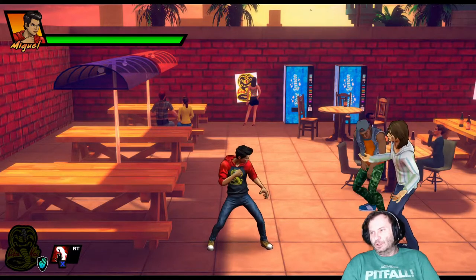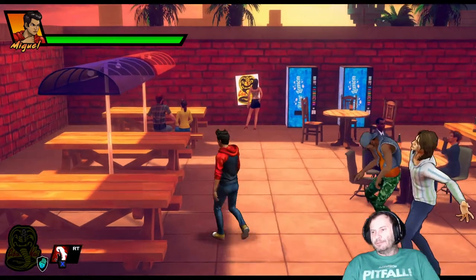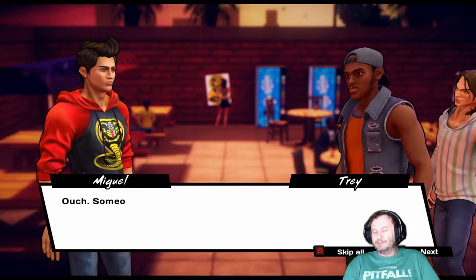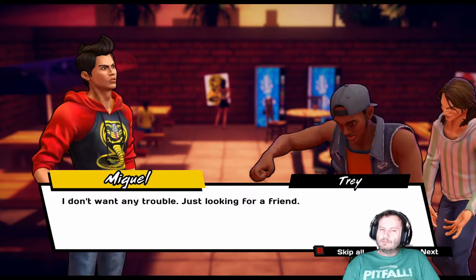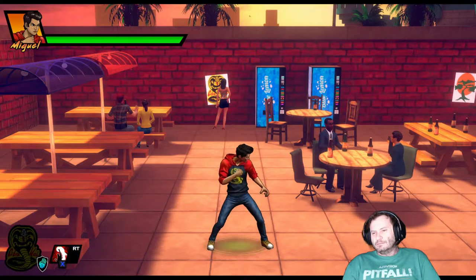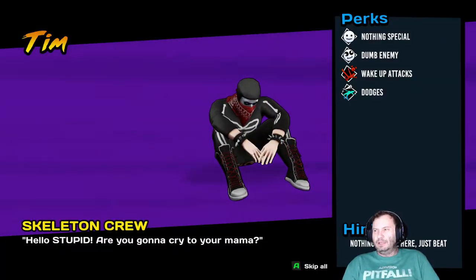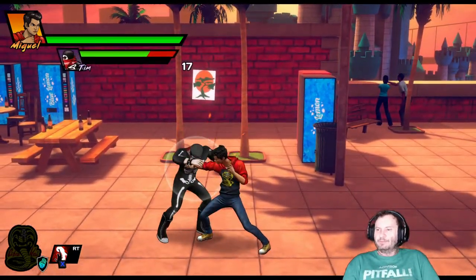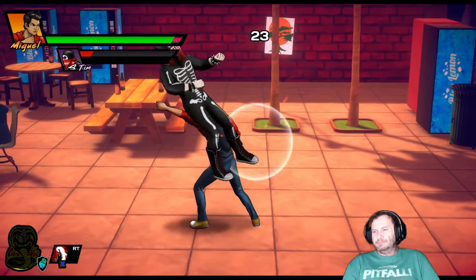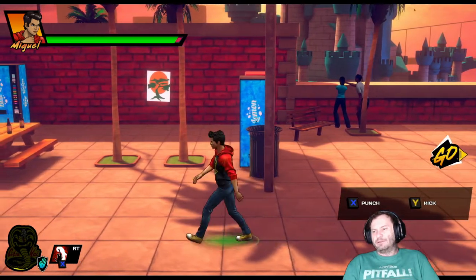So we have what looks like a slightly cell-shaded graphical style — definitely not digitized or anything, looks fairly smooth. I elected to use the d-pad, which would be perfect for fighters. Let's walk around a little bit before engaging. They give you your enemy, tell you something about their perks and how you might survive when you attack them. It looks like there's a two-punch system — X and Y are your two different types of attacks, and the sequence of buttons definitely has something to do with your combo.